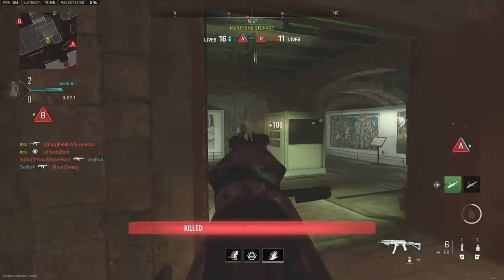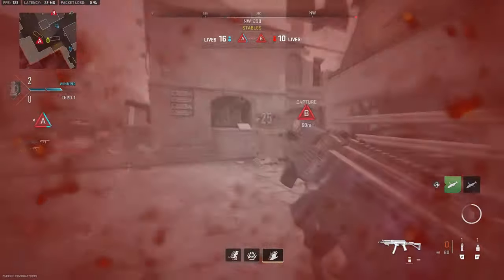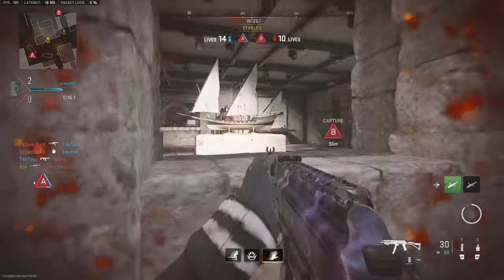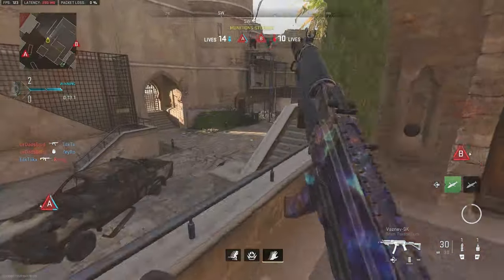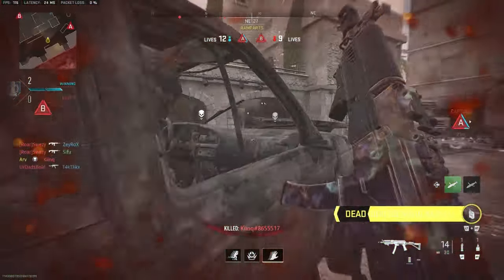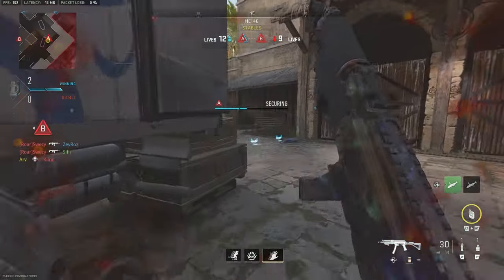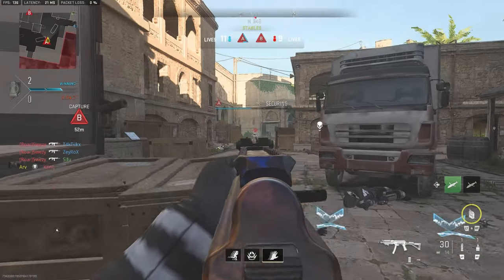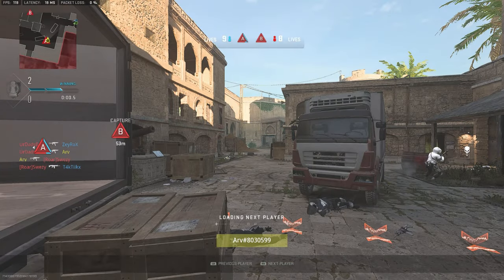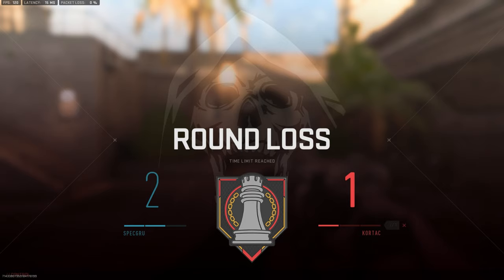I got an 11-kill streak there and we still didn't manage to get the objective. There is a fine balance between kills and objective. If I had one or two more bullets that's an easy three-piece, but my team does manage to help on the hill with 15 seconds left. The way I'm playing really relies on my teammates doing their job, and in solo queue they weren't playing the objective. Two-one — we should have won that, but let's take it to the next round.